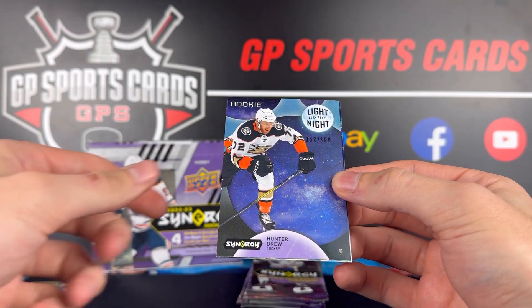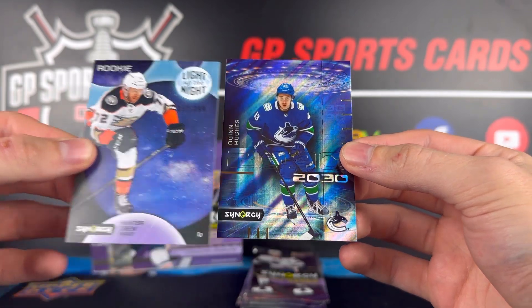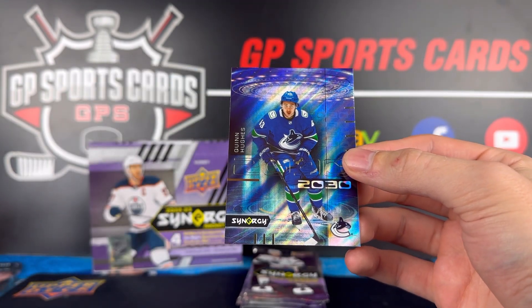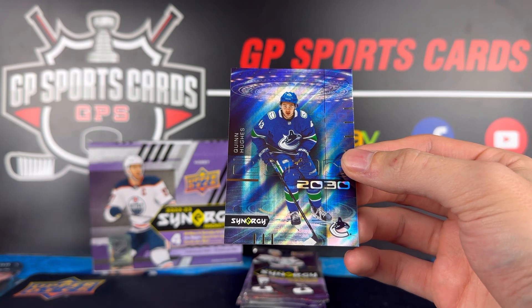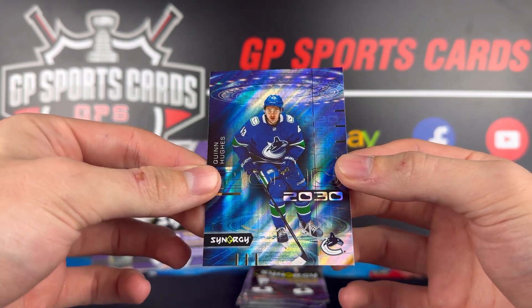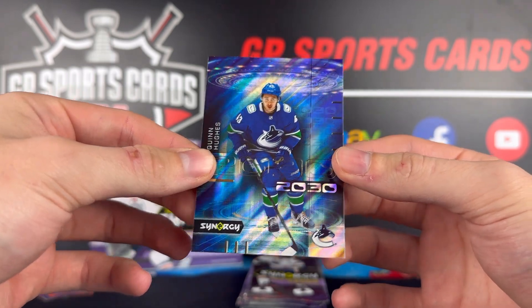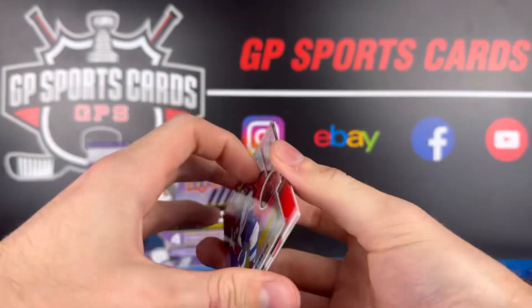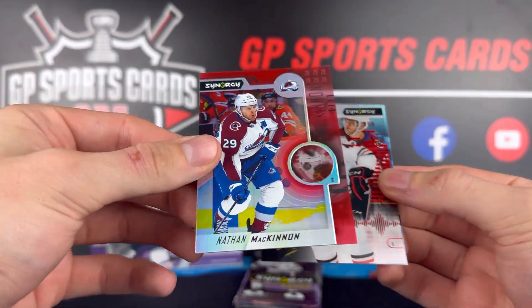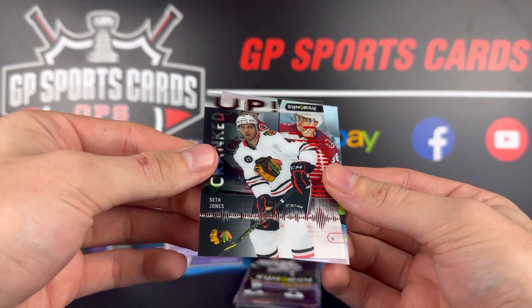We got Jack Hughes base — there is a code on that one. Light Up the Night of Hunter Drew, and another 2030 of Quinn Hughes. Pretty much the same exact pack. I can see if you're opening multiple boxes how it gets repetitive, but maybe one box here and there, one box per year, it can be a fun little box to dabble in.